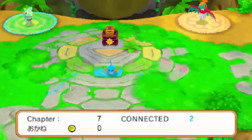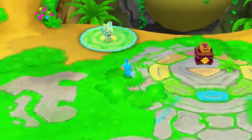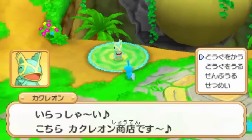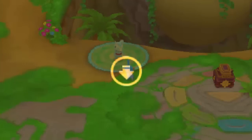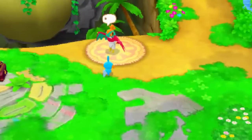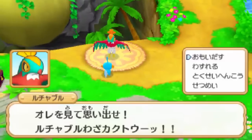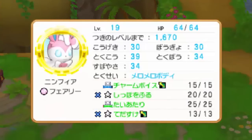Another interesting thing about Pelipper Island is that you can access every single store you've unlocked in the game so far. At the moment we only have Kecleon and Hawlucha, but you can also get Klefki's and Cofagrigus's stores opened up on Pelipper Island. We haven't gone to Lively Town yet — which is basically where you meet those stores for the first time — but once we do, they'll start appearing on Pelipper Island. You get to use the stores as you normally would and spend money earned in dungeons on items.